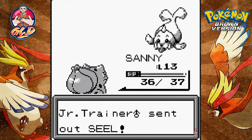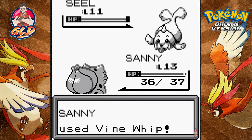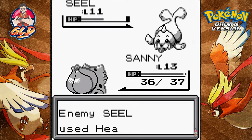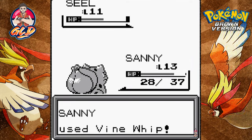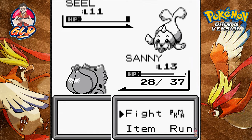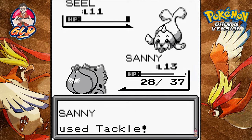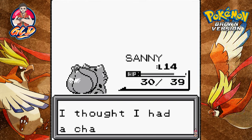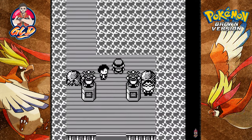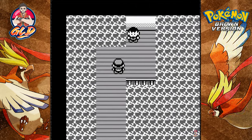Withdrawal from the Squirtle, then Vine Whip for the win! Now he's coming out with a Seel — both a water and ice type, or maybe just water. Vine Whip is super effective, but here comes a Headbutt. One more Vine Whip, then a Tackle to conserve PP. Sunny has grown to level 14 — we've defeated the trainer!